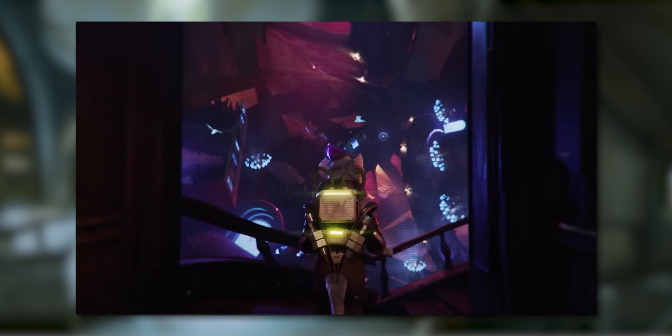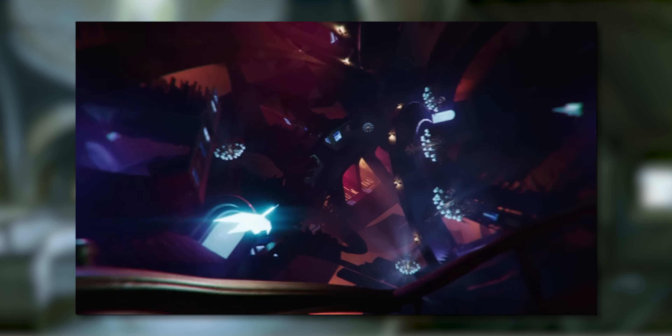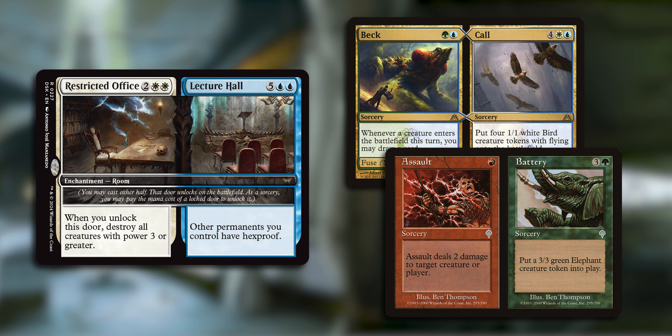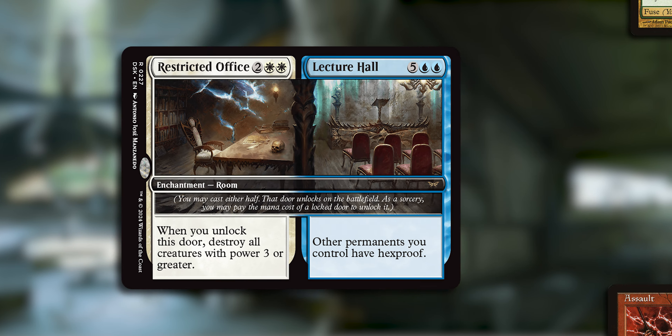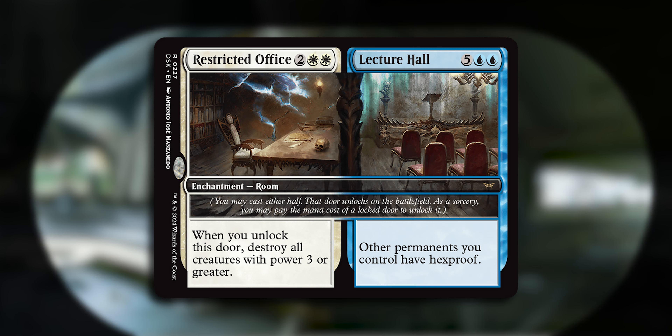Rooms are a new enchantment type from Duskworn House of Horrors. They convey the maze-like nature of the plane and the creepiness of locked doors in horror films. Rooms are more or less the new split cards that Magic has had for a very long time. The difference, however, is that instead of being instants and sorceries, rooms are enchantments that enter the battlefield and then stay there.